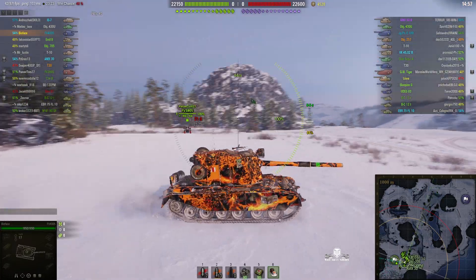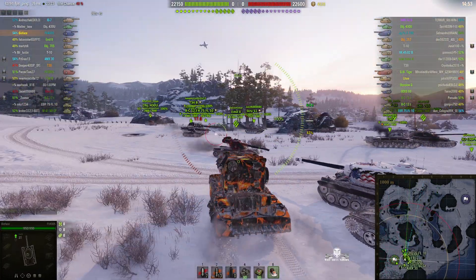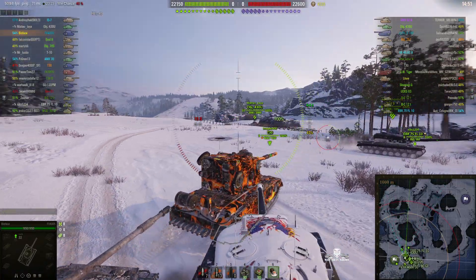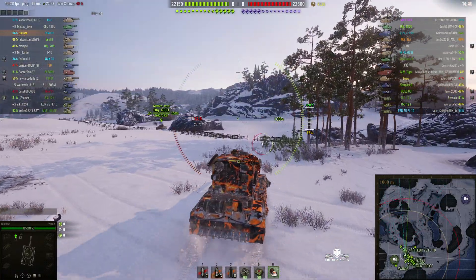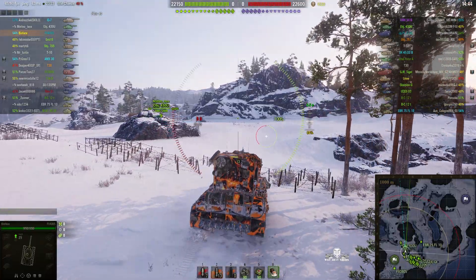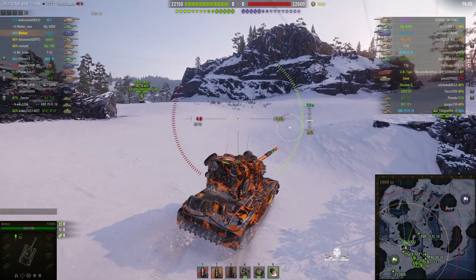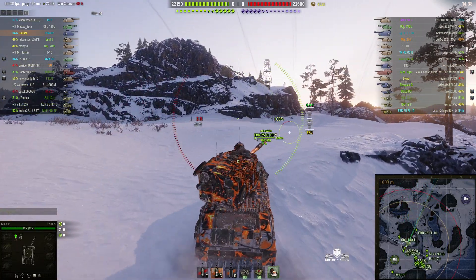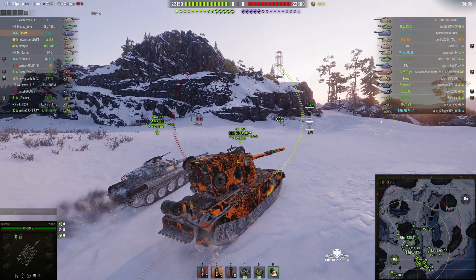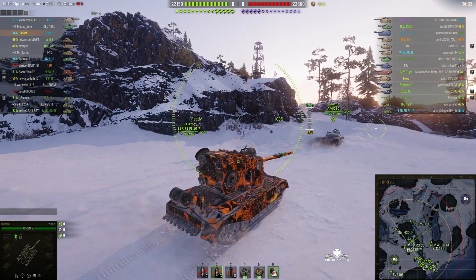It's a rather colourful FV4005 — a very colourful one. Looks like he's going to go to the duck, as I call it. There are two spotting spots where you can shoot at the enemy across the valley. The one on this side is called the duck because it looks like a duck, and the one on the other side is called the mouse because it looks like a mouse.